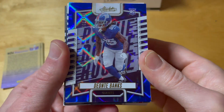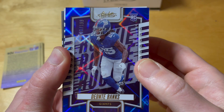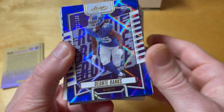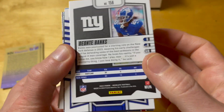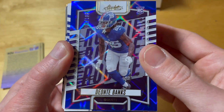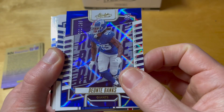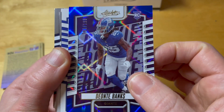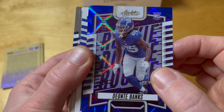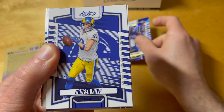We actually pulled a numbered card — New York Giants' Dionte Banks, numbered to 199. I think this effect is called Blue Diamonds, but I'm not sure. Honestly, nobody really knows how these retail parallels are actually named, because even if you send them to COMC they'd just put 'blue to 199.' Dionte Banks is a pretty good player — a first-round pick by the NY Giants — and he started most of the games this season. He's obviously not a quarterback, so his value is limited.